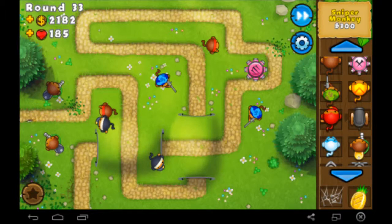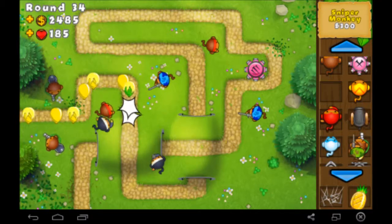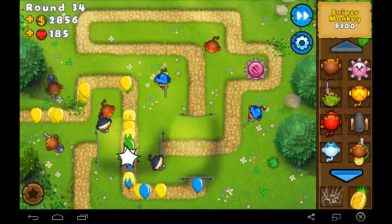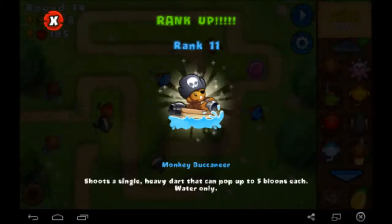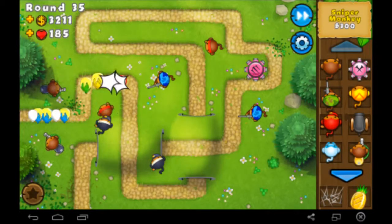Got some camo balloons but these guys handled them. They don't usually send a lot of camo balloons unless we're playing on hard mode — hard mode is completely different. Easy mode you could pass with the basic towers. Medium is still pretty easy if you know what you're doing. Hard mode you have to know what you're doing because there's a couple rounds you can't beat unless you know they're coming. Monkey Buccaneer is a boat — you need to put him in water, unfortunately we don't have any.